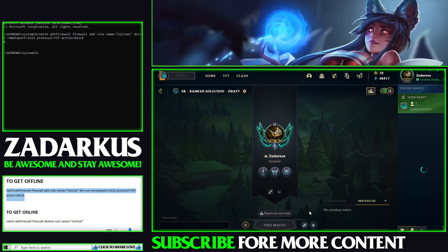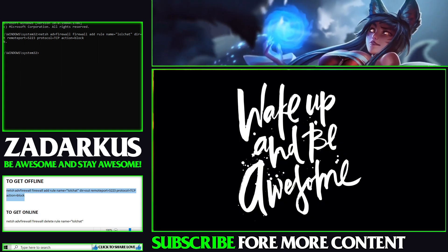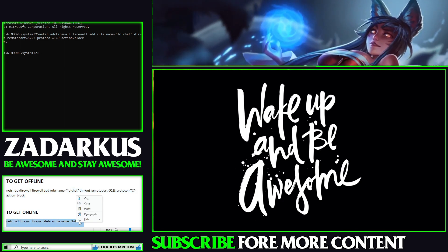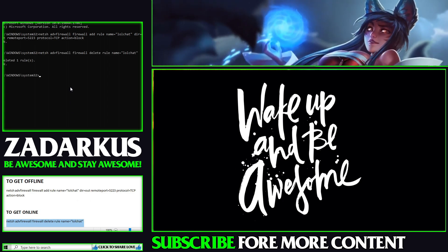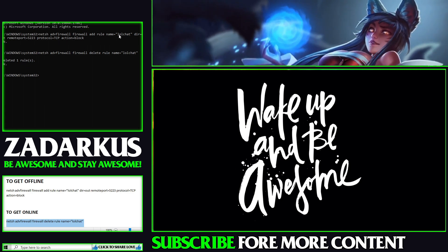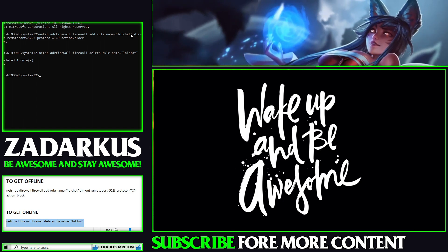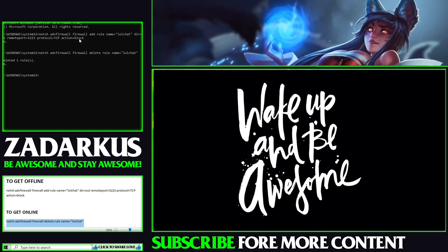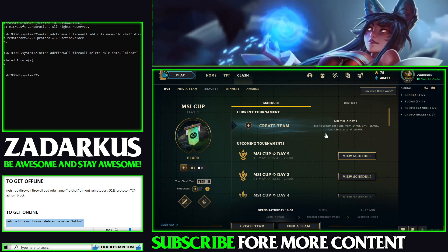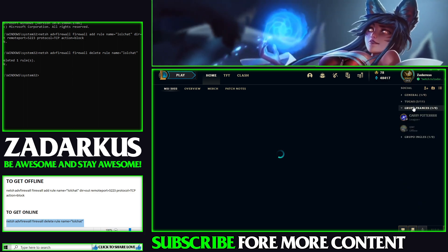Now let's move on. Let's say you want to appear online again. Remember you close the game first because you have to do everything with the game closed. You copy the command that's here to get back online, click OK, and you can see there's a deleted rule. The rule was the thing that blocked the lol chat. As you can see, the application lol chat inside of League of Legends was blocked — now you deleted that rule with this code. If I open the game, as you can see everything works now and I have my friend list again.